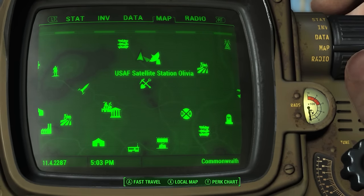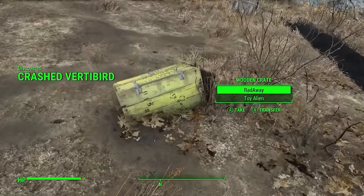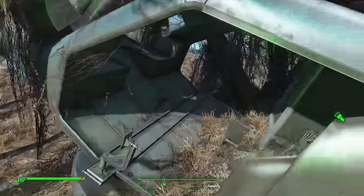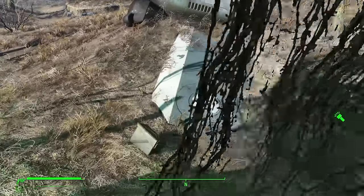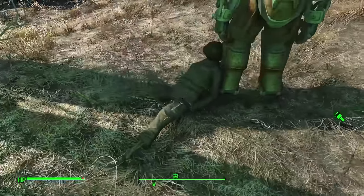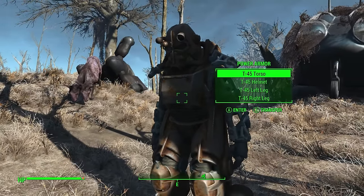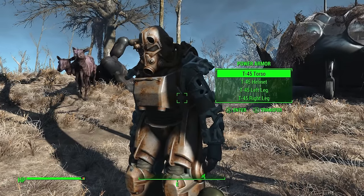East of the Robotics Disposal Ground near Satellite Station Olivia you can find a crashed vertibird. Rule of thumb in Fallout: if there is a crashed vertibird, there is probably power armor, especially in unmarked locations. Once you pick through the wooden crate and go into the vertibird you'll find more items. There's an ammo box and a suit of power armor with presumably one of the pilots next to it. This does range in level when you enter this cell, so a lot of players leave it until later in hopes of grabbing higher level power armor.